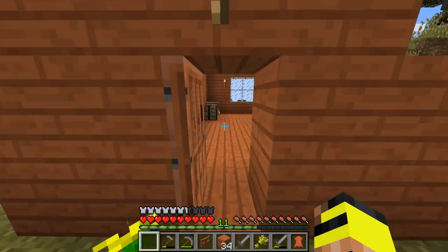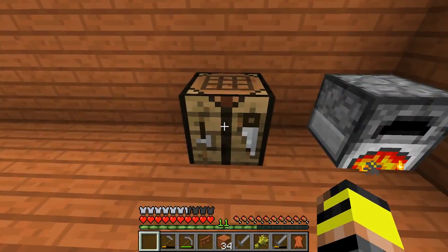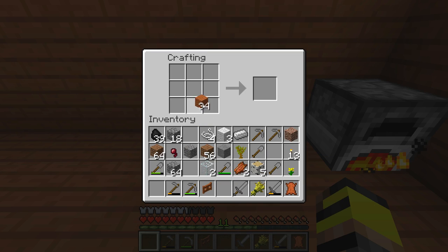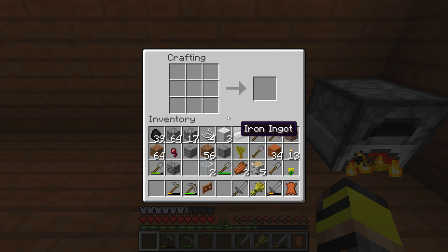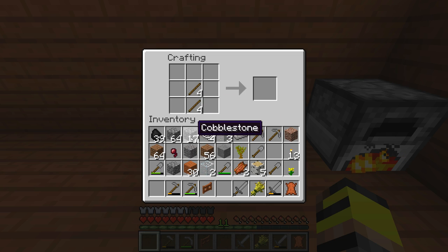Let me go make an axe really quick. Why is it not working? It's supposed to be... oh, I know — sticks. That's why. Duh. A little brain fart there.